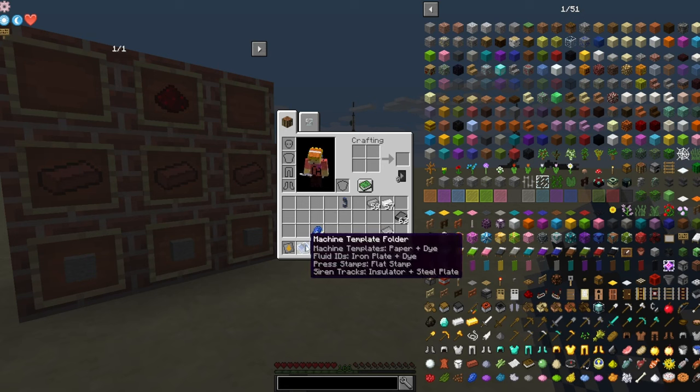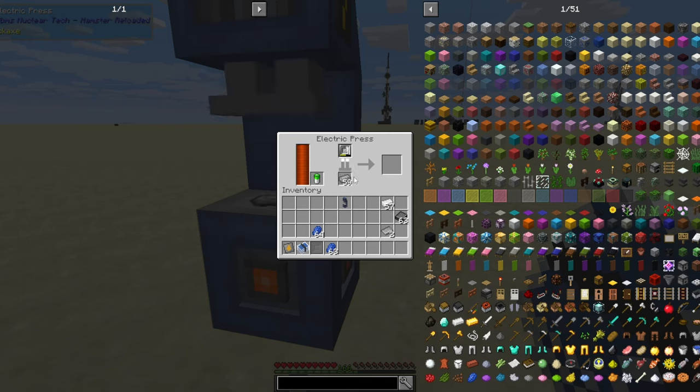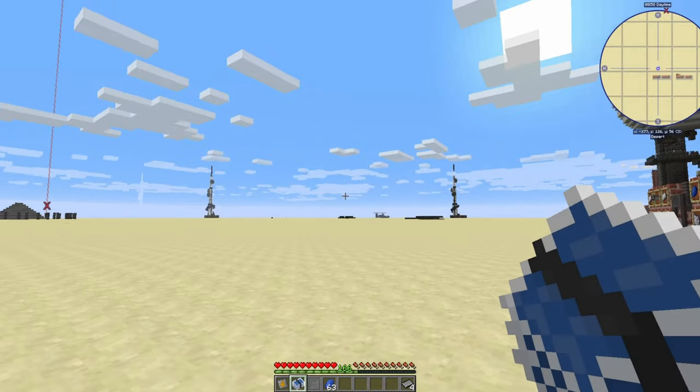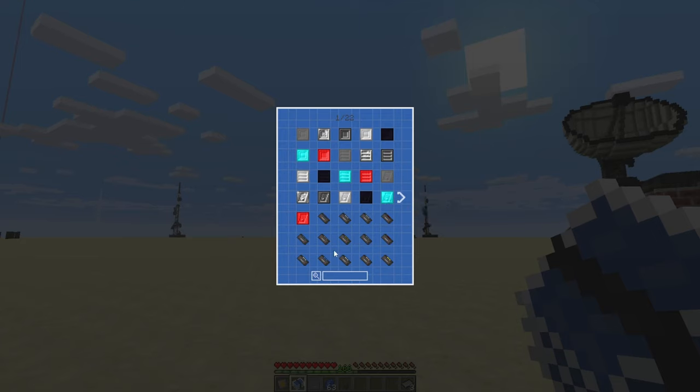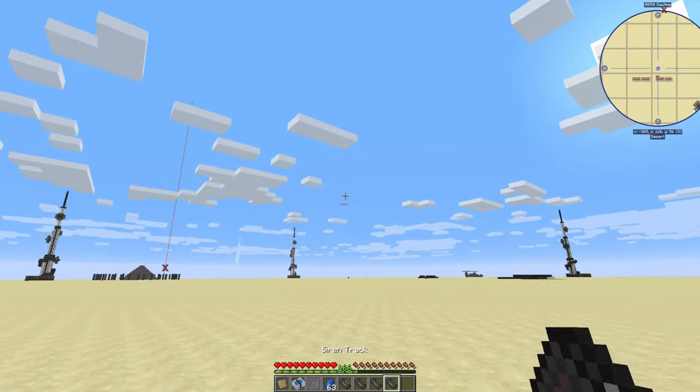I didn't have a steel plate, so I went back in, threw my steel ingots in, and made my steel plate just like so. Then I can open it and make my different siren tools, just like so.